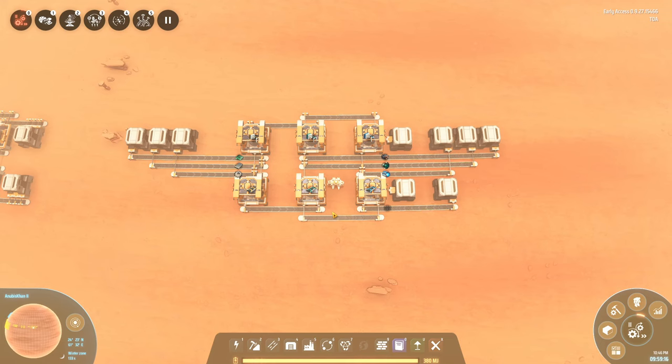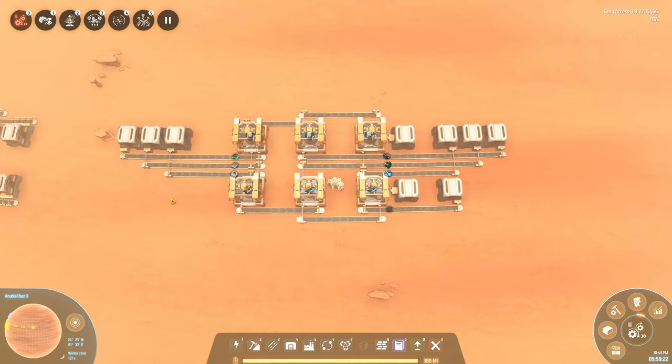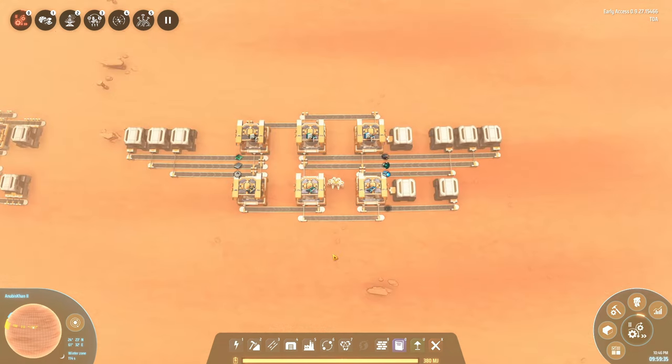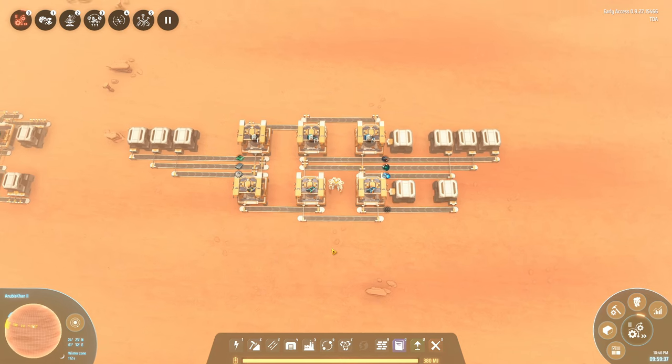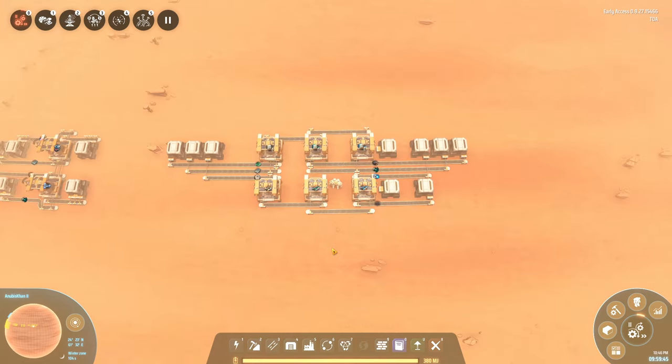This looks pretty organized — we have all the sorters and belts figured out over here with base resources coming in from the left, and from the right we have all the engine types as well as graphene coming in. Of course we're not producing everything we're going to need just yet, but at least now we have the facilities up and running. So we're going to go back to extend our production a little further as well as fix our power.